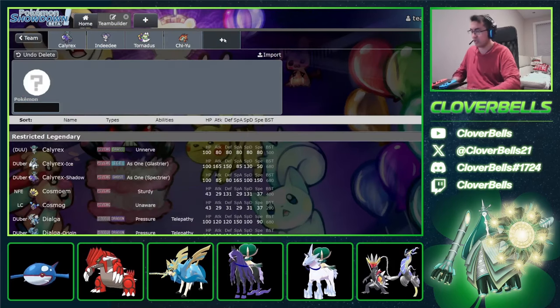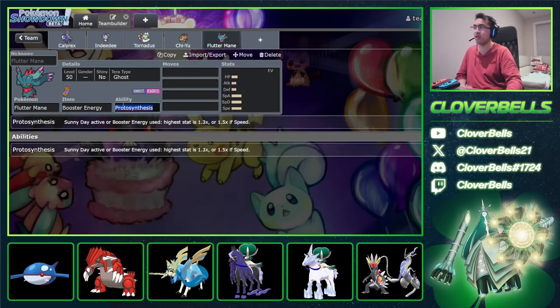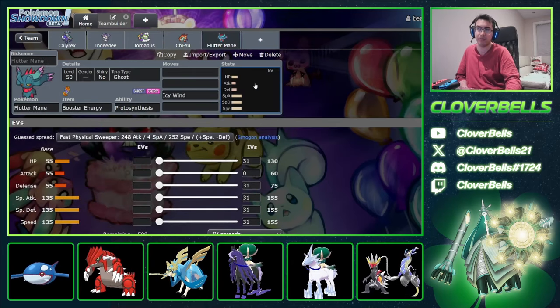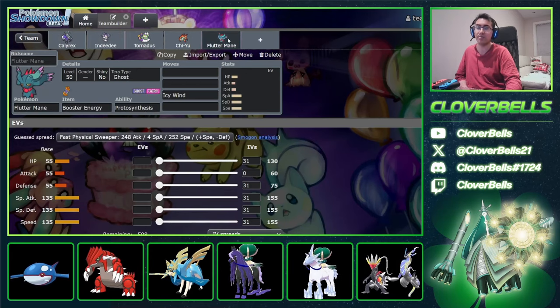We've seen Tornadus Chi-Yu teams in the past, and at this point you might as well add Fluttermane to it. We can go something like Booster Energy Fluttermane with Icy Wind support for further speed control to outspeed the mirror. Do we really need another Ghost with Calyrex in Fluttermane? The answer is yes, because Fluttermane is a Fairy type that can deal with other dark types — something like Urshifu Single Strike, which I expect to be very common in this format, and Chien-Pao as well.